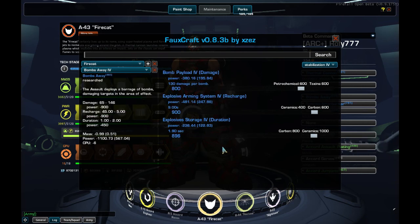Our first ability, Bombs Away: 130 damage per bomb, 9 seconds cooldown, 1.9 seconds duration. It's worth noting that the most important stat is not the damage per bomb, but the duration — every 0.1 seconds adds another bomb that deals the full damage per bomb. It's a very heavy ability and I use Stabilizations here for 4 extra cores.